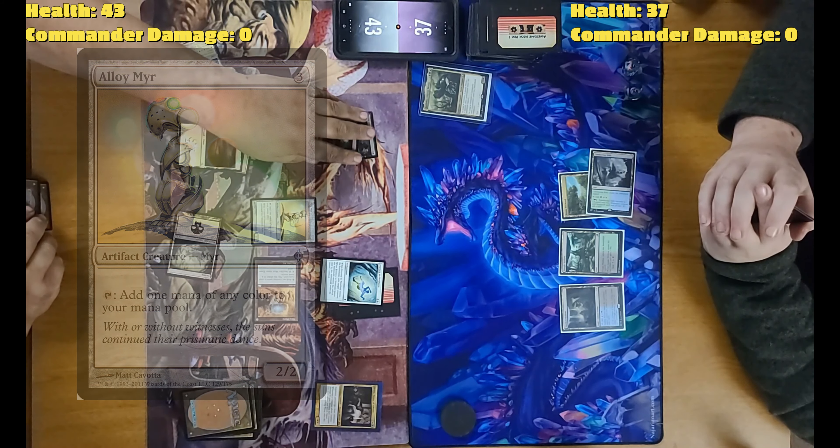I can't do that last one — you don't have blue. Your turn. Untap, upkeep, draw. Land for turn is a Plains. Tap one to play Ritual of Restoration: return target artifact card from my graveyard to my hand — Whisper Silk Cloak. Pay three to play the Whisper Silk Cloak. I'll pass.